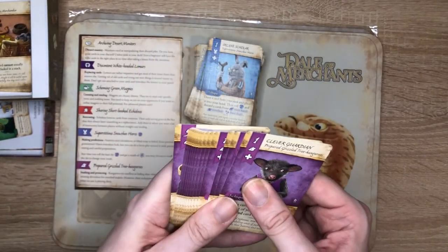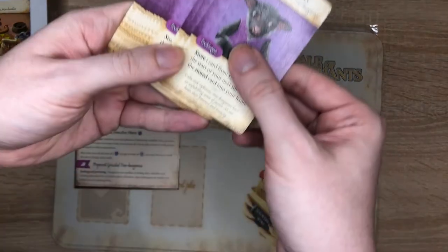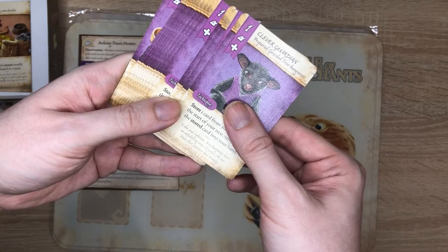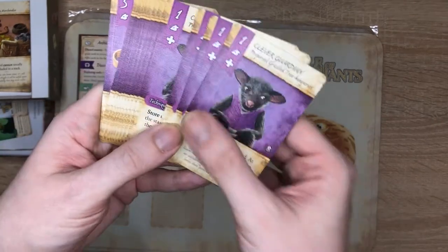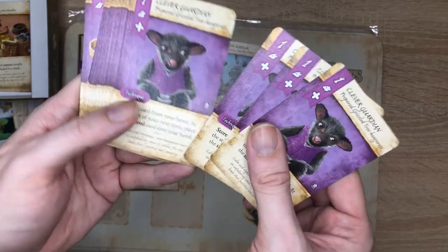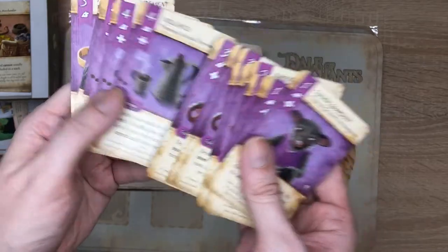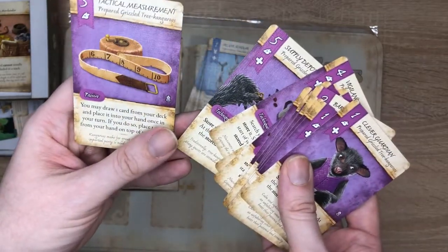And last, the prepared grizzled tree kangaroos, who are good at stashing and protecting. They're excellent at hiding their valuables and creating diversions for mischief makers. However, their techniques are useful even when no one is playing dirty. He looks a bit shifty. Their cards include barricades, wheelbarrows, vigilance, a supply depot, and a tactical measurement.